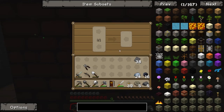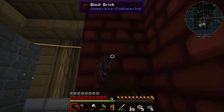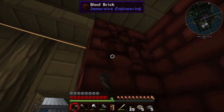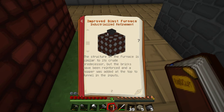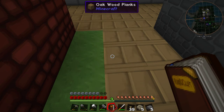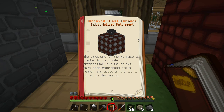So I'll come over here and pull some of this out — pull the coke and that. Now, the picture shows that to automate this they are using a hopper. I'm not sure if you need the hopper for it to work, but the structure of the furnace is similar to its crude predecessor. So it does require a hopper — the structure of the furnace is similar to its crude predecessor, but the bricks have been reinforced and a hopper was added at the top to funnel in the inputs.